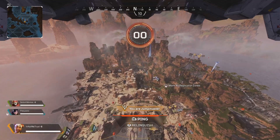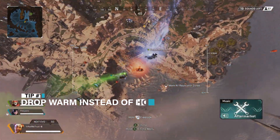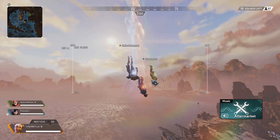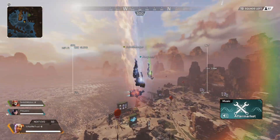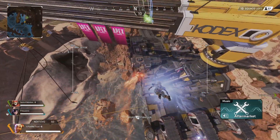Number one: drop warm, not hot. In most games I would say drop hot for the immediate action, but in Apex I don't think the looting is good enough for that. Landing in the building of death in Fragment, you know what I'm talking about, and dying with a P20 isn't going to help you get better.